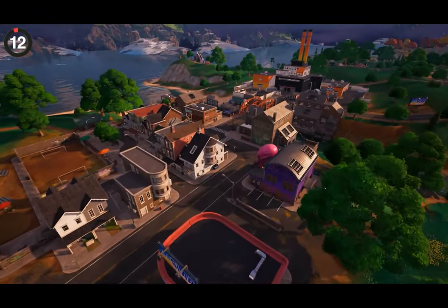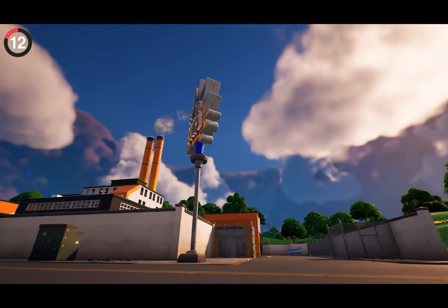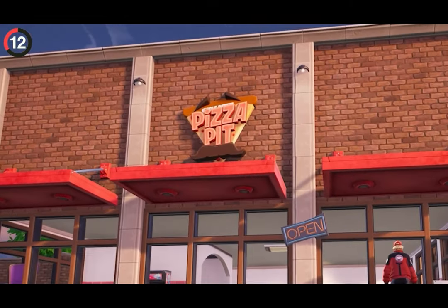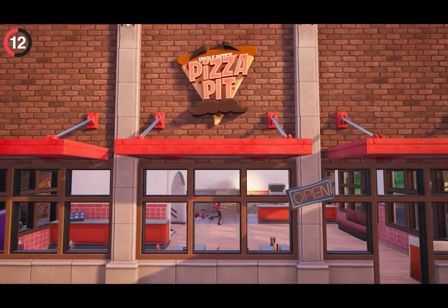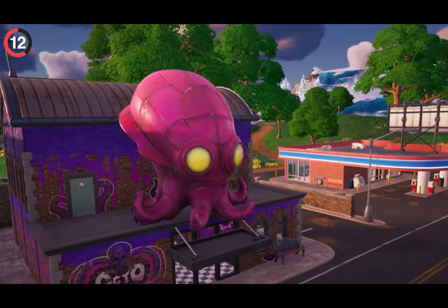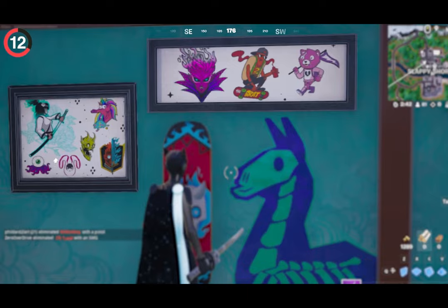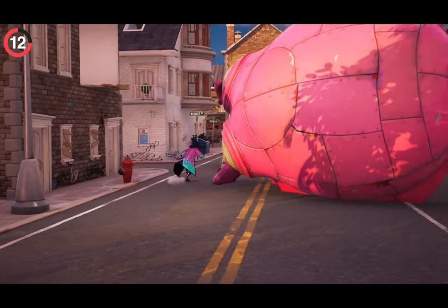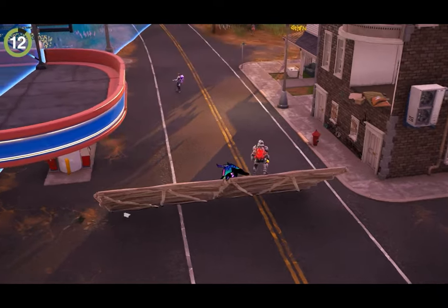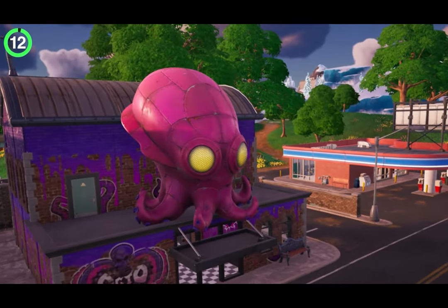A super unique POI has been quietly deleted. Over at Slappy Shores, nothing much changed for Season 4 except for one single building where a pizza pit now stands. They completely replaced an amazing building — a week ago this was the home of Octo Incorporated, a tattoo shop full of unique designs. We had some great memories there, like launching the octopus head with a shockwave hammer, so hopefully it makes a comeback in Chapter 5.